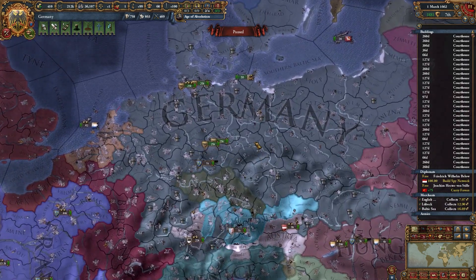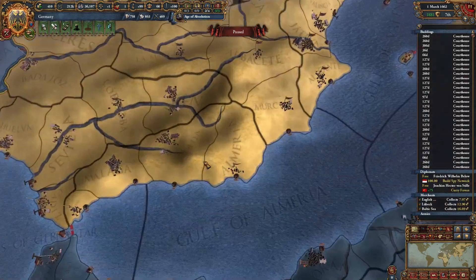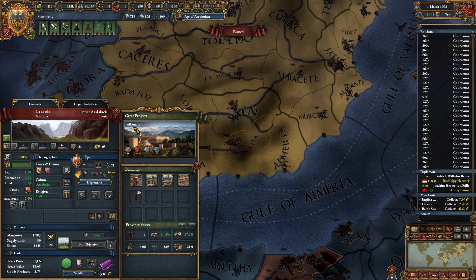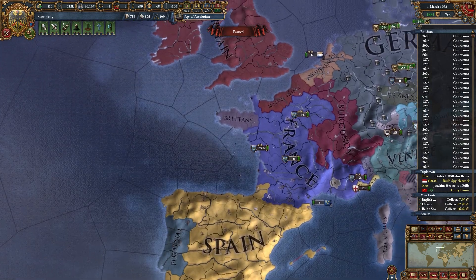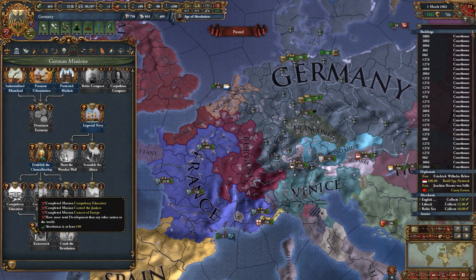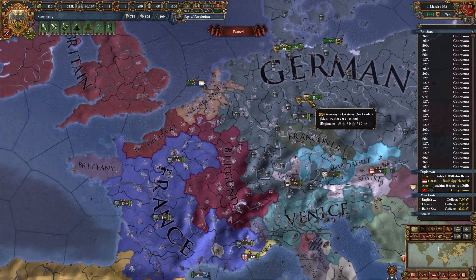Let's talk about our main objectives now. The first thing we're going to focus on is getting this province here for this great project, Alhambra, and it's going to give you an extra 5% admin efficiency. And of course we need to finish our tree. They changed this recently — you now have to have the most total development in the world, so you won't be able to quite get that until you surpass the Ottomans, but that's okay, we'll get there.